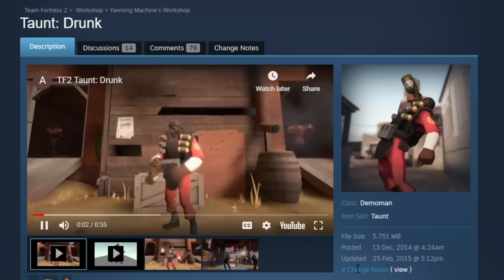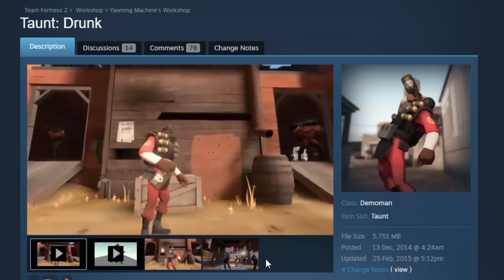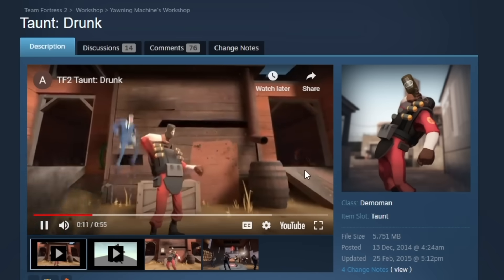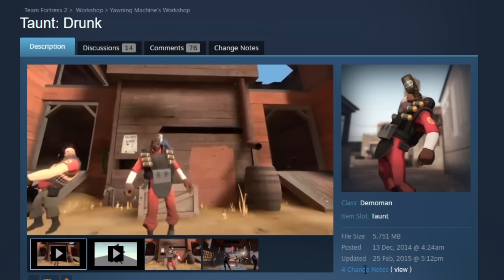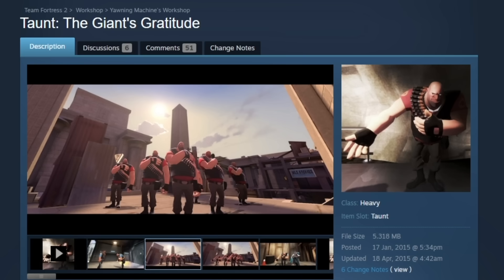Here's another one — Drunk. Is Demo drinking heavily and stumbling about? We actually got a very similar one, just not this exact taunt. Hey, that's really cute. Spy's not even stabbing him — he's just curious as to what's happening.